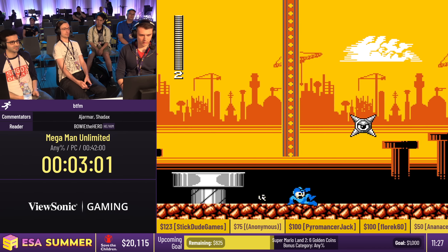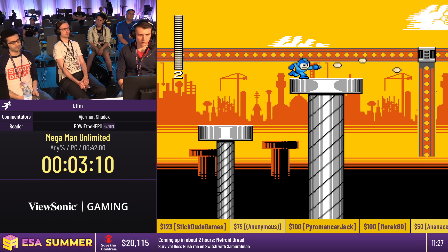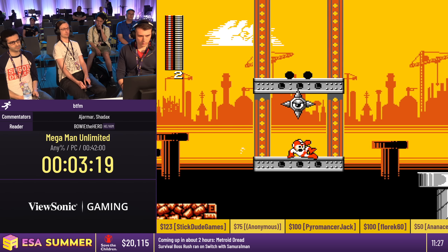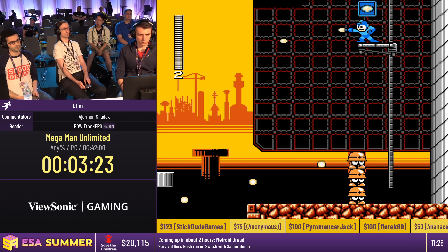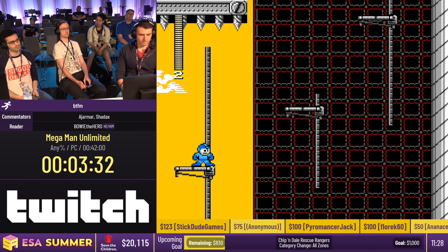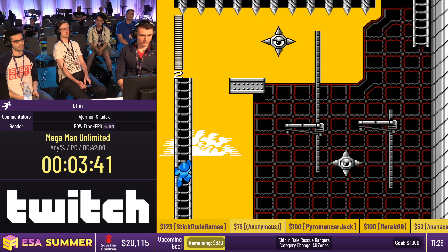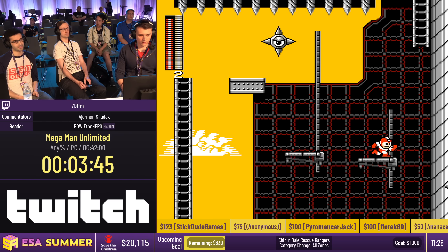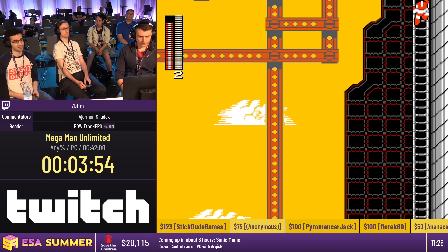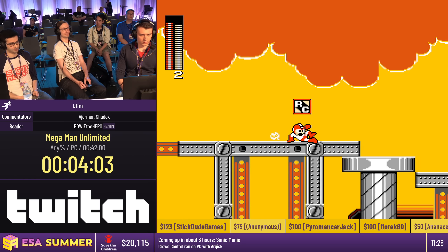We're going into Nailman now. There's a technique you will see in this stage which you don't see much in other Mega Man games — you take damage, immediately land on Rush Coil, bounce off while still in iframes, and utilize your invincibility period to go through a bunch of enemies. We've been seeing that a few times. Also, you can actually grab ladders off-screen, and in the next screen you'll see that in action — it helps dodge the nails by getting distance from grabbing the ladder off-screen.